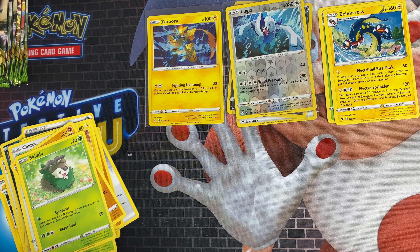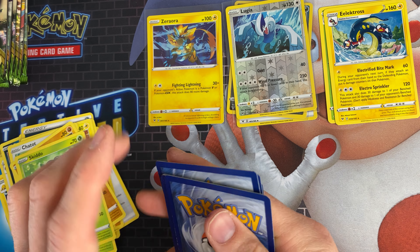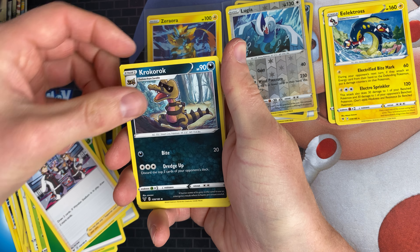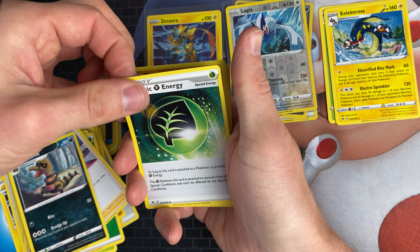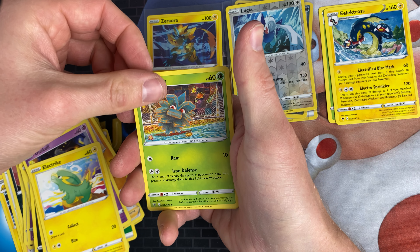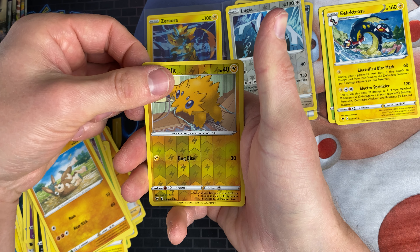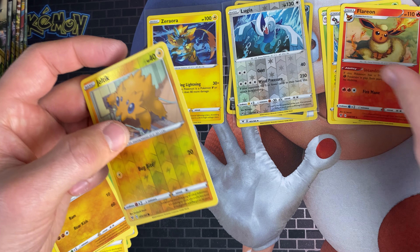The Ultra Rares are what I need in this set now. We've got Leaf Energy, League Staff, Croc Croc, Aromatic Energy, Fanfare, Duskull, Electrike, Phanpy, Mudbray, got a Joltik Reverse rare, and Flareon is the rare.